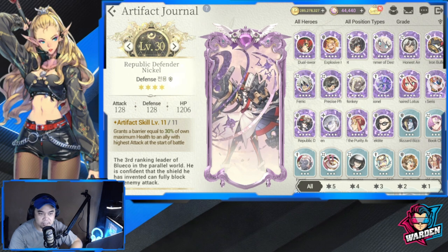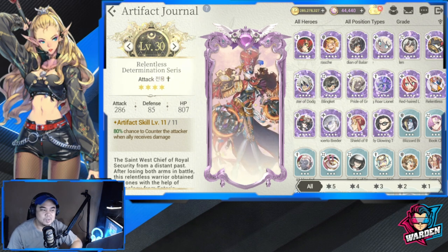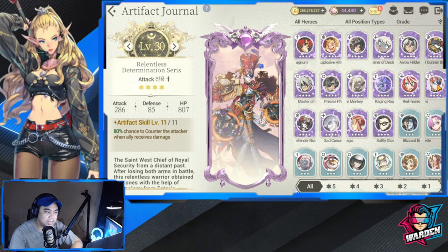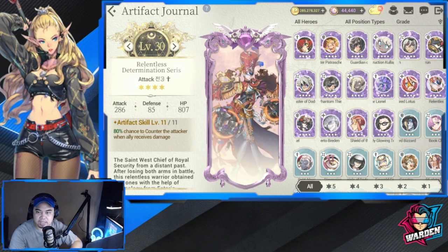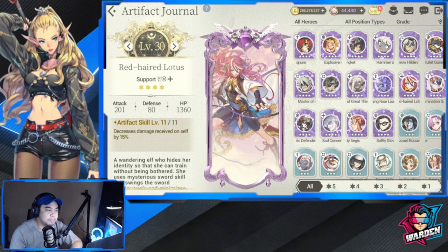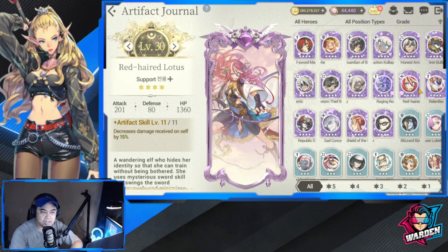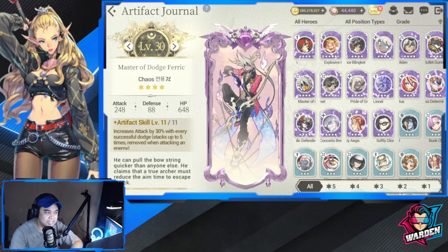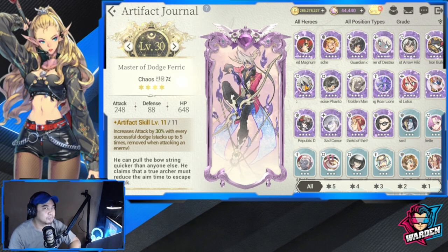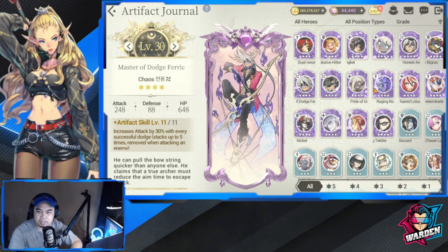Relentless Series has an 80% chance to counter the attacker when an ally receives damage — similar to Rhino's skill. Next is Relentless Series Red Haired Lotus: decreases damage received on self by 15% every time you receive damage. Master of Dodge Ferric increases own attack by 30% for every successful dodge — I'm thinking of pairing this with Jinn for extra damage after dodging.